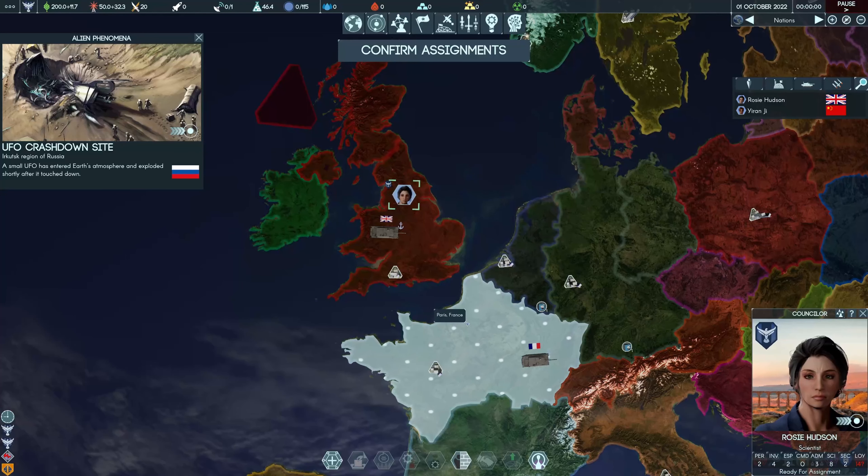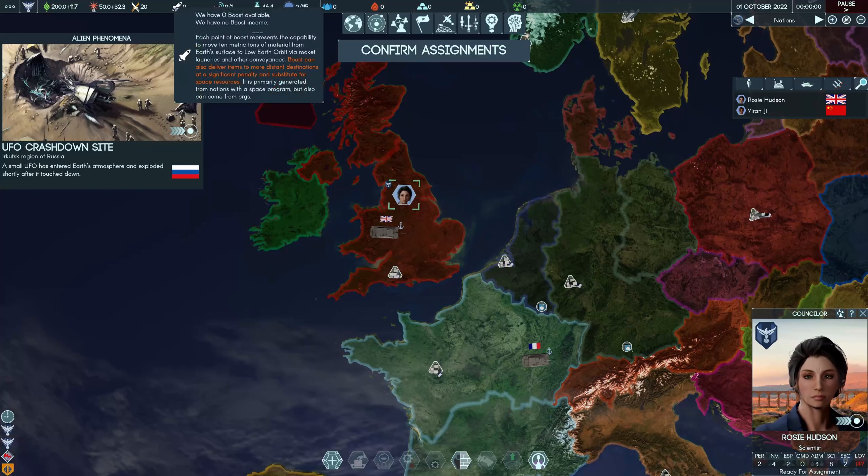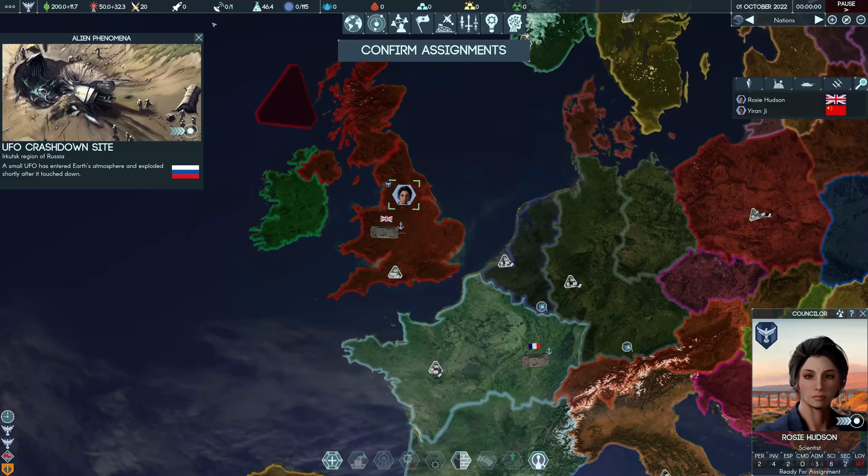The first phase is basically getting control of some territory on earth and building up all the resources — the income for all the resources you generate on earth. In this phase, what's quite important is to get a reasonable amount of boost, because the next phase is when you start setting up the space economy, which is gathering resources. Initially to get that you need boost, you need a little bit of mission control, but primarily you need boost because until you've got a space economy, everything has to be sent from earth and that uses boost.